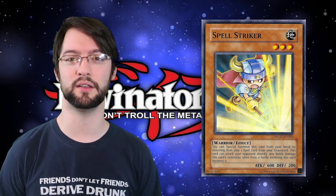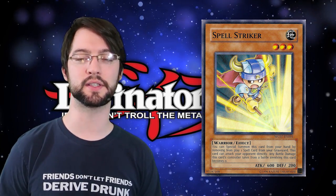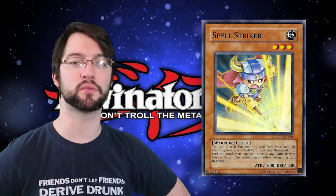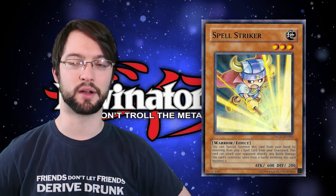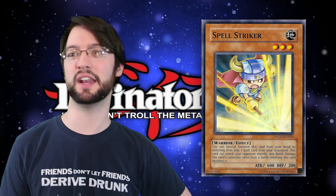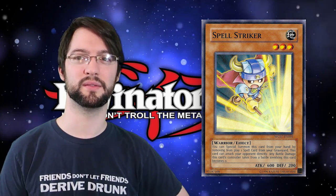Number 7 is Spellstriker from World Championship 2007 for the Nintendo DS. Spellstriker is one of those cards that comes in and out of relevance. It's a free special summon by banishing one spell card from your graveyard. He's a level 3 Earth Warrior, making him perfect synchro, link, or Xyz material. He can attack directly, which is useful in end-of-match scenarios, and you don't take any battle damage from attacks involving this card. His best function now is probably making Xyz monsters easily.